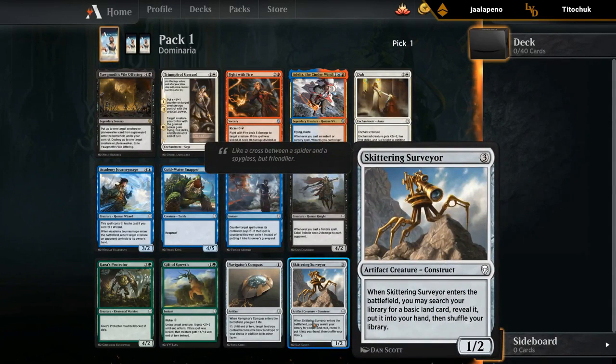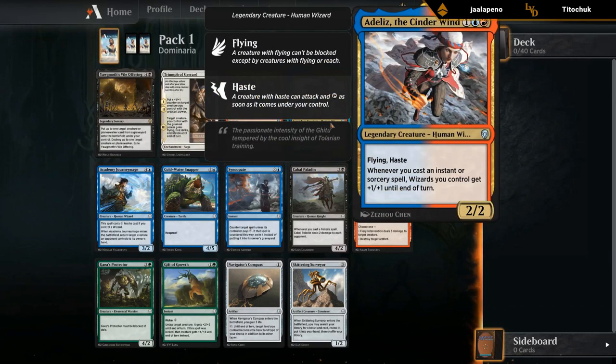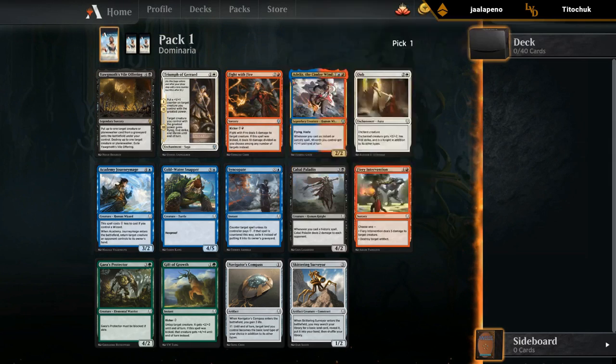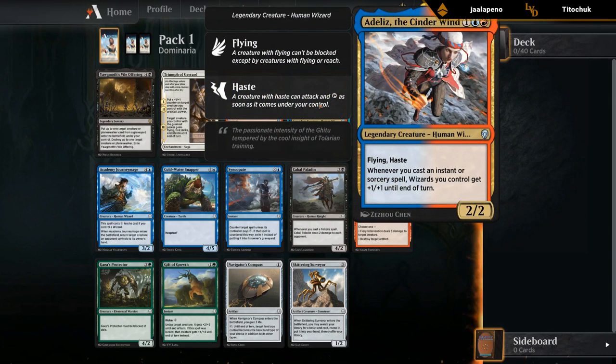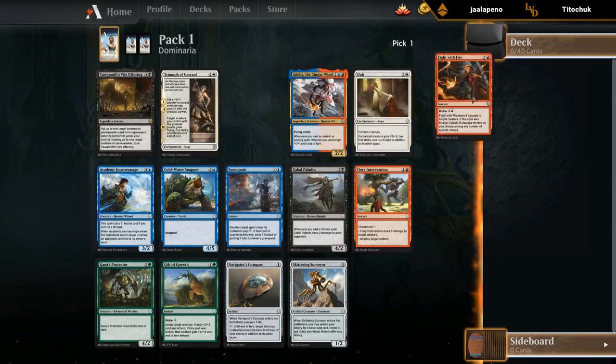There's also Skittering Surveyor — helps fix our mana, allows splashes, kind of a built-in two-for-one, a great card too. The main cards we're looking at here are the uncommons Fight with Fire and Adeliz. They're a step above Offering, even though Offering might be a more powerful effect — it's just gonna ask more of us in terms of deck building, whereas Fight with Fire and Adeliz are just great cards by themselves. Adeliz commits us to two colors right off the bat, whereas Fight with Fire is more flexible. So I'm in the camp of Fight with Fire over Adeliz, since we can play it in any red deck. Let's start with Fight with Fire.